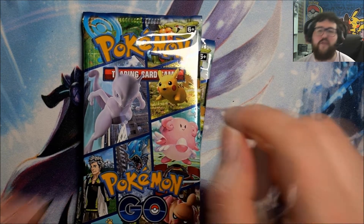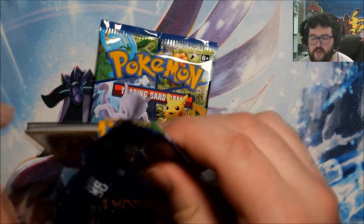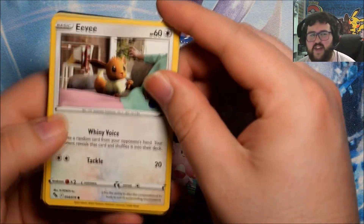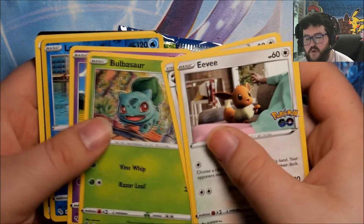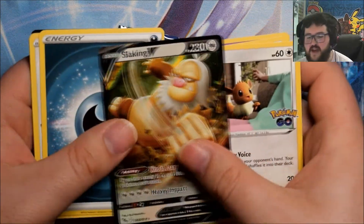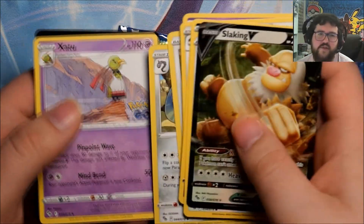And now everyone's favourite part: two random booster packs from the Pokemon Go set. Let's see if we can spike anything good in these. We've got an Eevee, a Alolan Raticate, a Tranquill, a Bulbasaur, Natu, a Reverse Lapras, a Slaking V - we'll take that - a Chansey, a Steelix, and a Zarude.